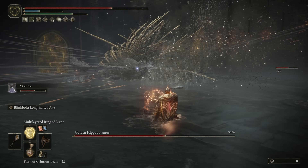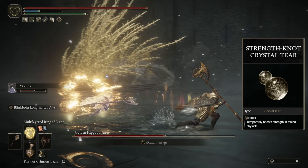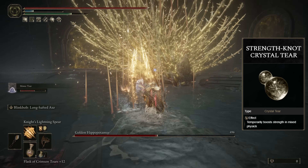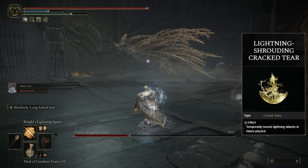For the Flask of Wondrous Physique, honestly I haven't tested what would work the best to really min-max the damage here, but right now I'm going with the Strength-Knot Crystal Tear, temporarily boosting our Strength, which at a quick glance will definitely be benefiting us, considering this is a Strength and Faith build. And we also have the Lightning Shrouded Crack Tear, boosting our lightning damage.